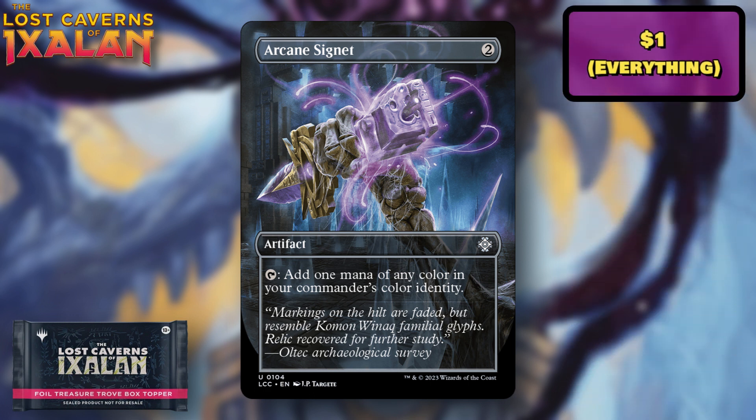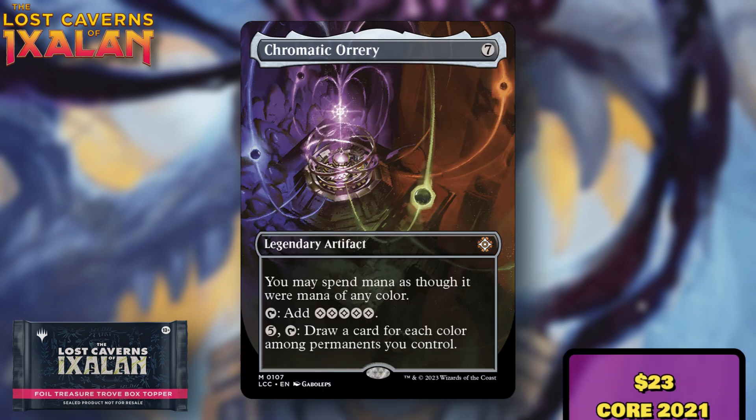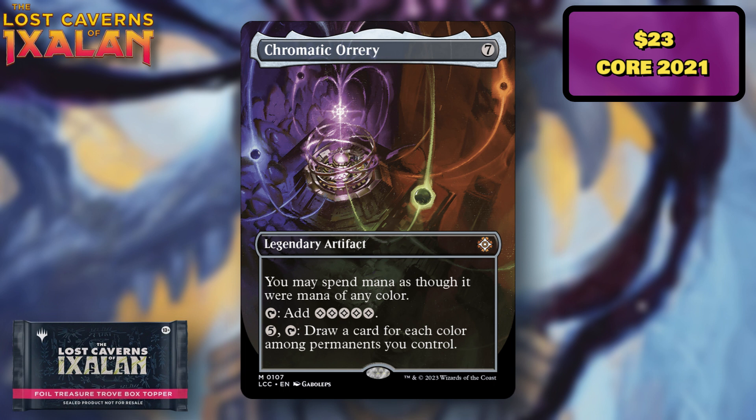Arcane Signet is a bit of a surprise since it's been printed so many times recently, but it's a commander staple and alternate versions typically command solid value, especially in foil. The artwork on this one is gorgeous. It'll be desirable for people wanting a premium version without going crazy chasing expensive ones. The most recent version from Commander Masters is about $10 for foil and $2-3 for non-foil, so I'd expect this one to land in that same realm.